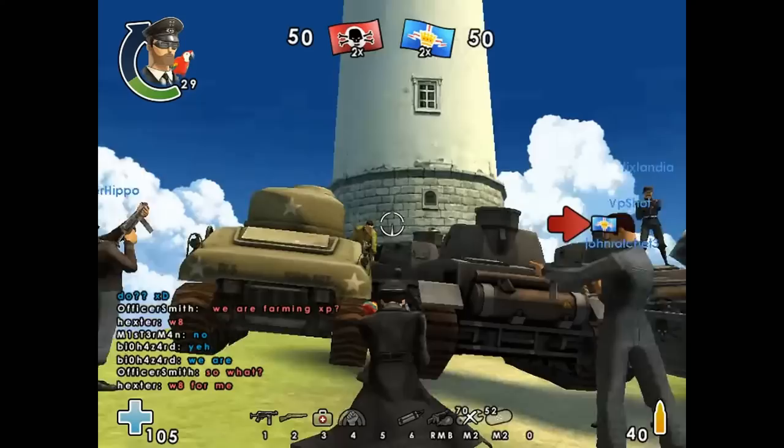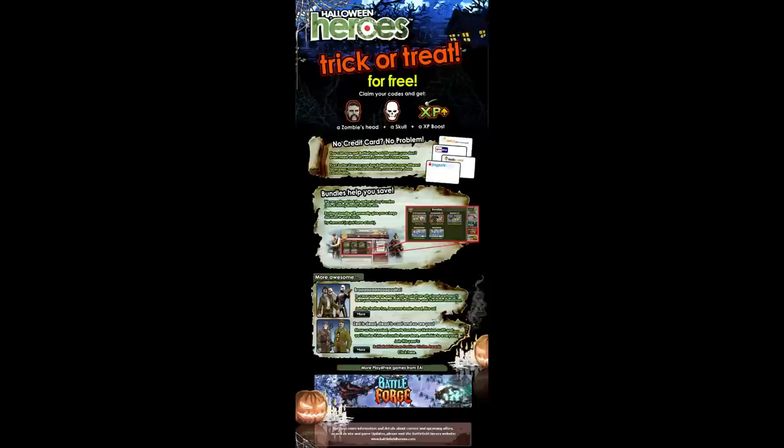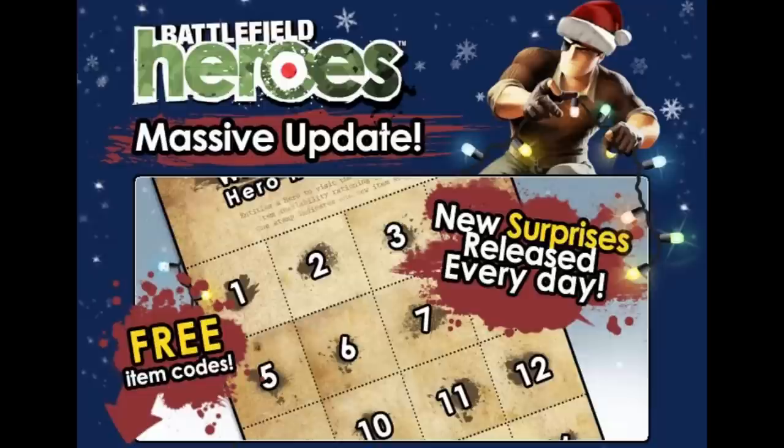Following that we got some pretty cool and unique community videos featured in the video of the week contest, which had classic machinimas and compilations. Over the years we also got montages and other compilations that were featured. Some of my favourites from back then were 'Stretch Before You Exercise' and 'Lolz Random Care' from Blackwin, which are both highly viewed on YouTube. The first Halloween update featured the skeleton and zombie sets as well as a code emailed to everyone which gave the zombie face, the skull, and an XP boost.